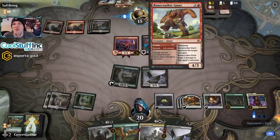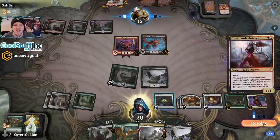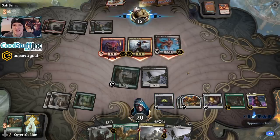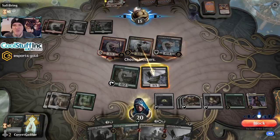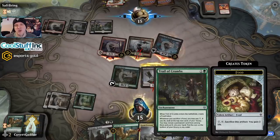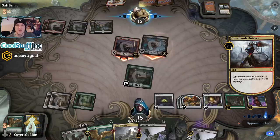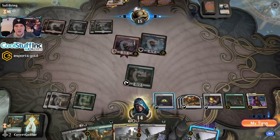Light Up the Stage — we see Bonecrusher Giant and Dreadhorde Butcher. This is getting scary now. Butcher is chump block material, of course. I could kill it — there's no reason not to. Just kind of a bad trade for the opponent. We can always bring the cat back later. We want things off the board, so Doom Foretold does work.